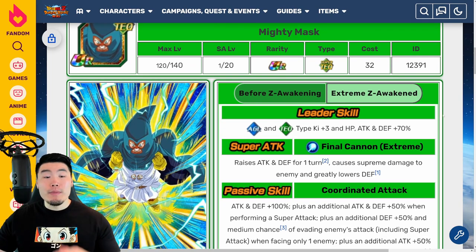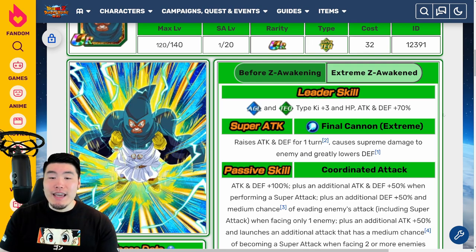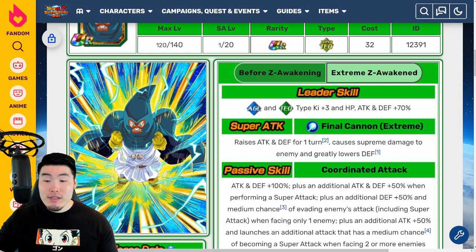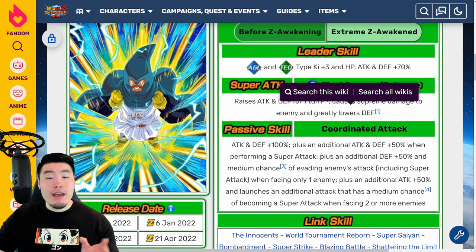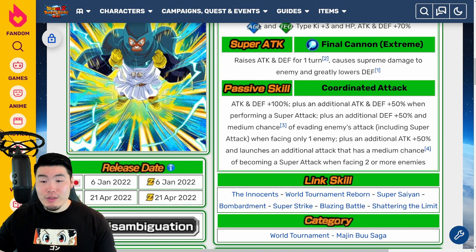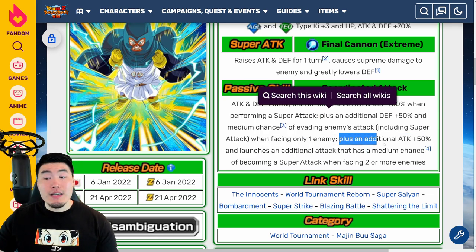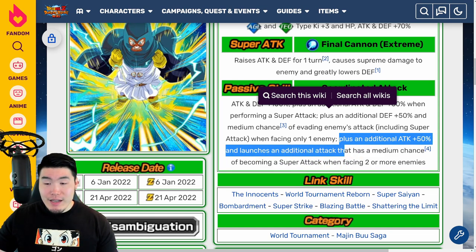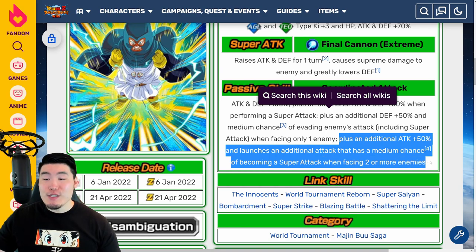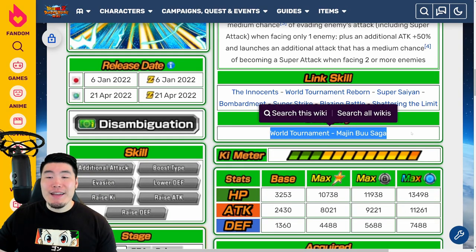So that is the AGL Gotenks Extreme Z Awakening. Now moving on to the Tech Mighty Mask. Since most people will be Extreme Z Awakening these guys, I'm only going to be talking about the post-EZA details. Leader Skill: AGL and Tech Types, Ki plus 3, HP Attack and Defense plus 70%. Super Attack: raises attack and defense for 1 turn, causes Supreme Damage, and greatly lowers defense. Passive: Attack and Defense plus 100%; plus an additional Attack and Defense plus 50% when performing a super attack; plus an additional Defense plus 50% and medium chance of evading enemies' attacks, including super attacks, when facing only one enemy; plus an additional Attack plus 50% and launches an additional attack that has a medium chance of becoming a super attack when facing two or more enemies. Links are the Innocents, World Tournament Reborn, Super Saiyan, Bombardment, Super Strike, Blazing Battle, and Shattering the Limit. Categories are World Tournament and Majin Buu Saga.